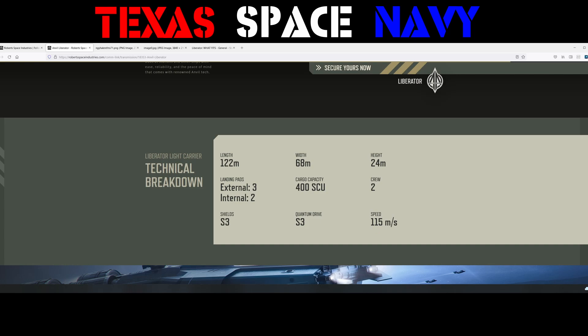It's very good-sized. Three external landing pads, two internal, meaning it's designed for up to five ships or vehicles. Can it carry more? Of course — we'll get into that in a second, but it's only designed for five. You may have to deal with some weight issues when you start packing in more, which could increase fuel consumption. It only requires two crew, whereas the M2 requires more than that. For a ship this size to only require two crew is absolutely insane.